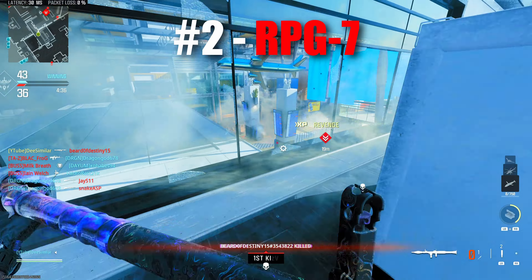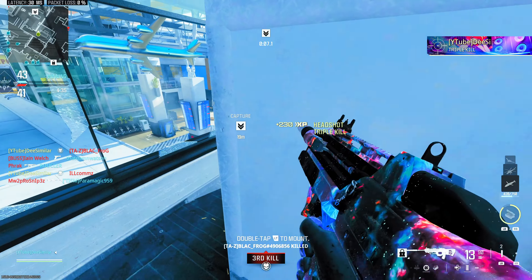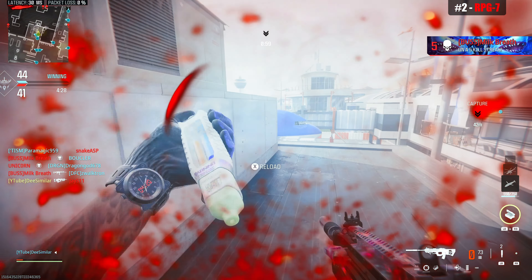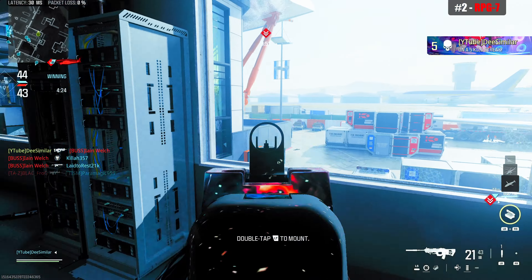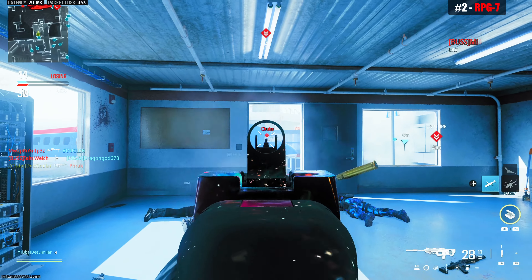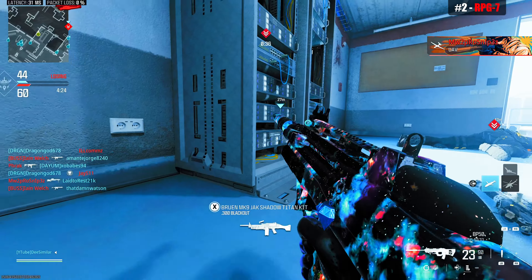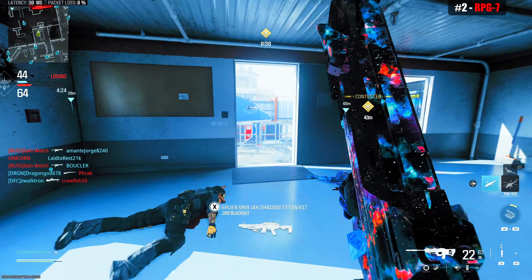At the runner-up, the second best launcher, is the RPG-7. It was a toss-up between the RPG at number two and three, but I lean towards the RPG being better because this is the launcher to use as a weapon. It has the highest odds for one-shot kills, it moves quick, handles quick, and swaps quick. The RPG and RGL are really the only two launchers you can run around with and not feel like a turtle, but the RPG is more effective at just blowing enemies up. Where the RGL feels more like a tool, the RPG feels more like a weapon — and that's why I think it is better.